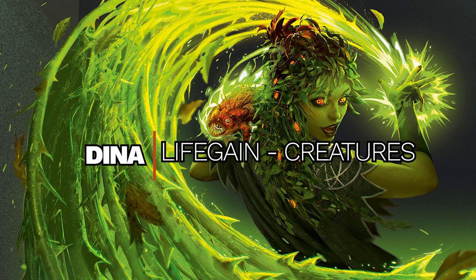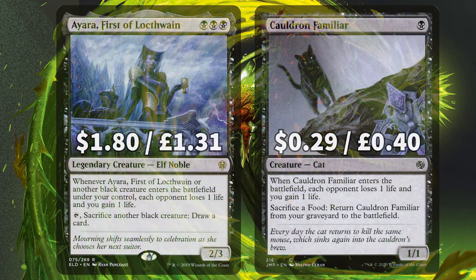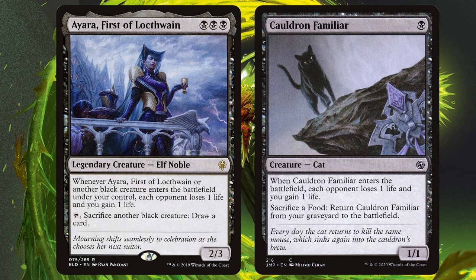Next up we're looking at all those life gain creatures, and in this deck there is a butt-tonne of them. You really want this deck to be gaining life at every possibility to maximise that Dina trigger and drain your opponents. First up we have Ayara, Thirst of Lockthwain and Cauldron Familiar. Ayara triggers whenever she or any black creature enters your side of the board — you gain life and your opponent loses a life. Cauldron Familiar also has an ETB trigger making your opponent lose a life and you gain a life, and it has a Sack Food trigger we'll really be focusing on.